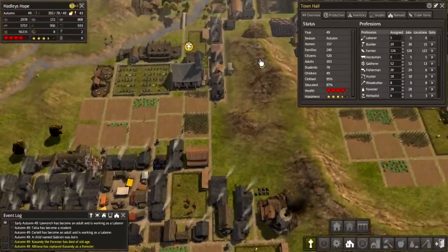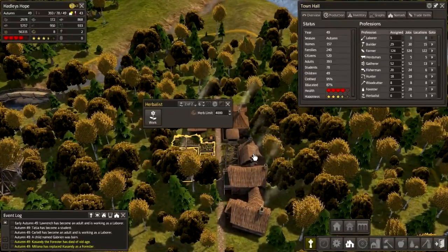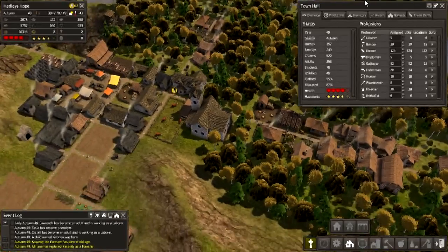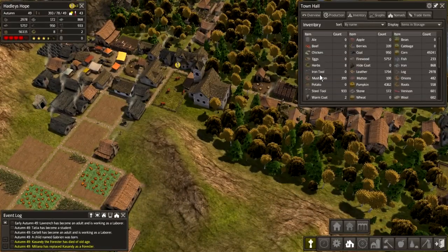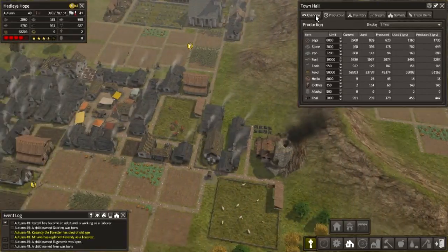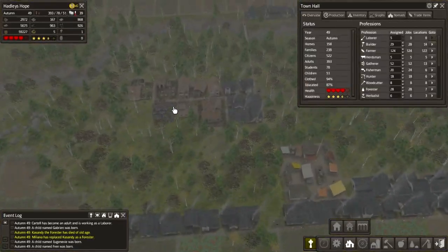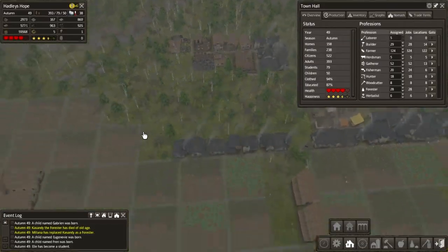I guess that means production has finished on that other herbalist spot. Let's go take a look at that — right there. Okay, so we should be producing herbs. We're bringing it in, so that's good. Starting to turn that around, which is good. We've got one here as well. Of course, this isn't going to be as effective as the other two because this is an active logging area.